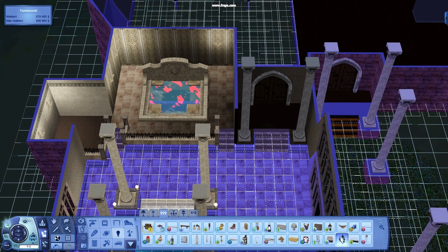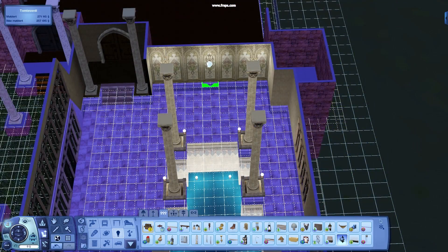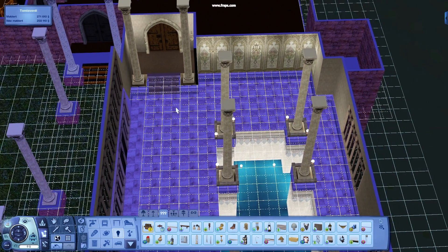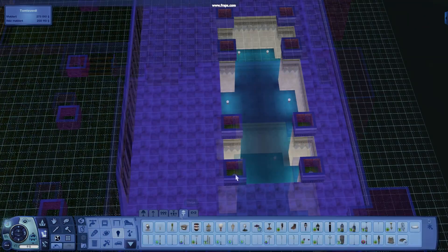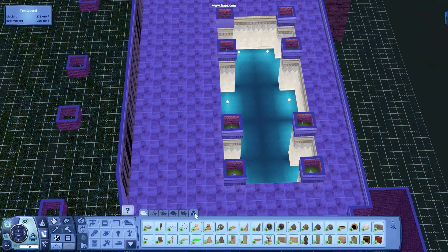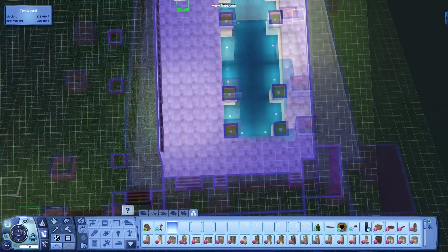I have not really thought about using curtains in this swimming pool yet. I may actually decide on some red ones, perhaps pinkish. It could possibly be the Morris curtains from the EA store — they fit an old style house like this.